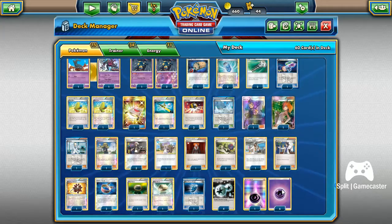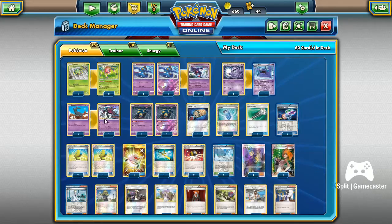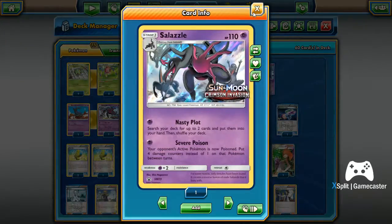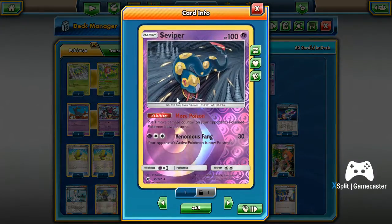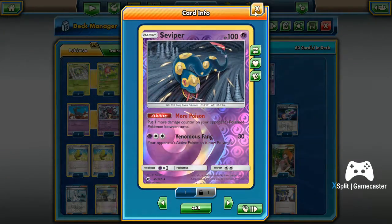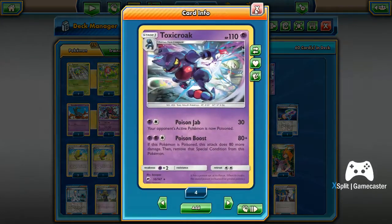We've got four DCEs and only seven Psychic energies, so that's where we may struggle in the energy pool. Luckily Salazzle only requires one, and if you have to, Seviper requires one and a DCE — but we're really not trying to do that. We really just want to get the Toxicroak up.